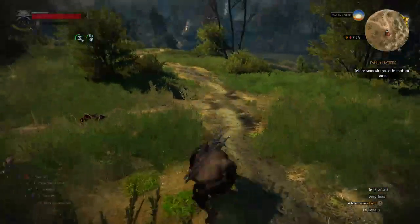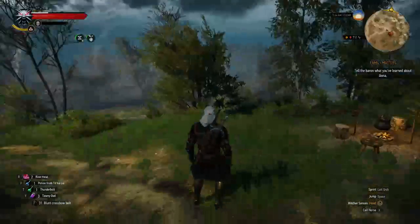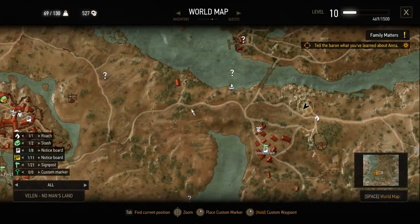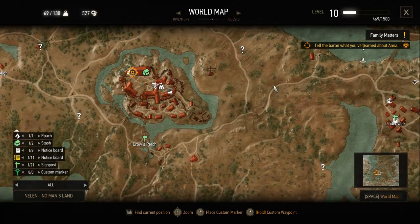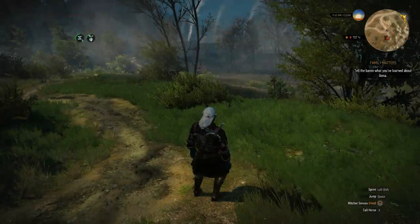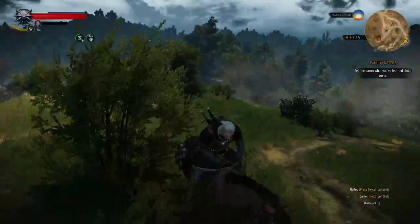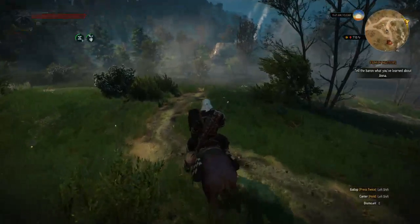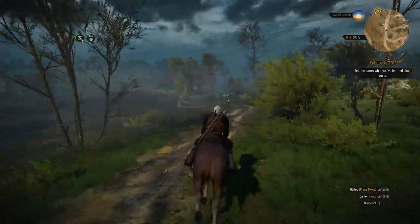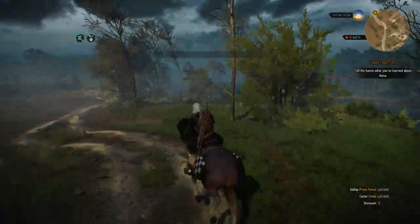Can I just fall off here? Is this going to hurt? Hurt a little bit. It probably wasn't wise. So that's the bandit camp. Let's progress the story a little bit then. Let's make our way to Crow's Perch. This game - I keep saying this - this game is just absolutely magnificent, visually.